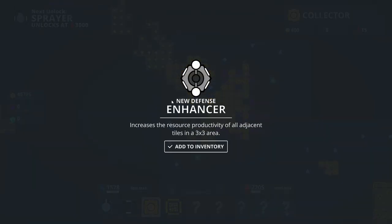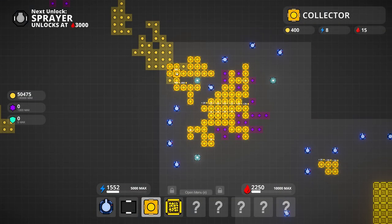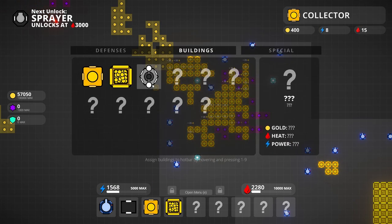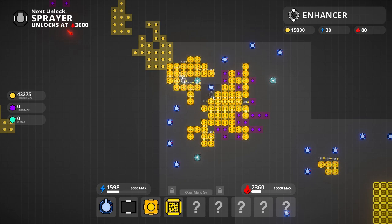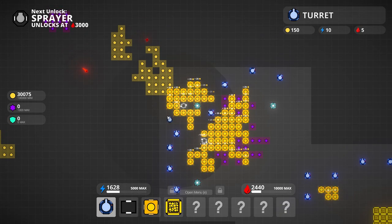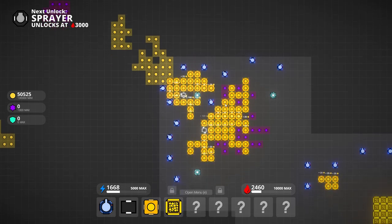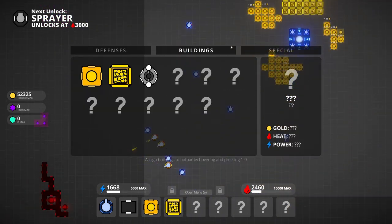The enhancer gives more items from your mining for better gold and stuff like that. I'm going to deploy it somewhere useful. Enhancer gives increased productivity in a three by three area, so the perfect spot would be here and here. I'm now making a hundred per time, so we can really start expanding.